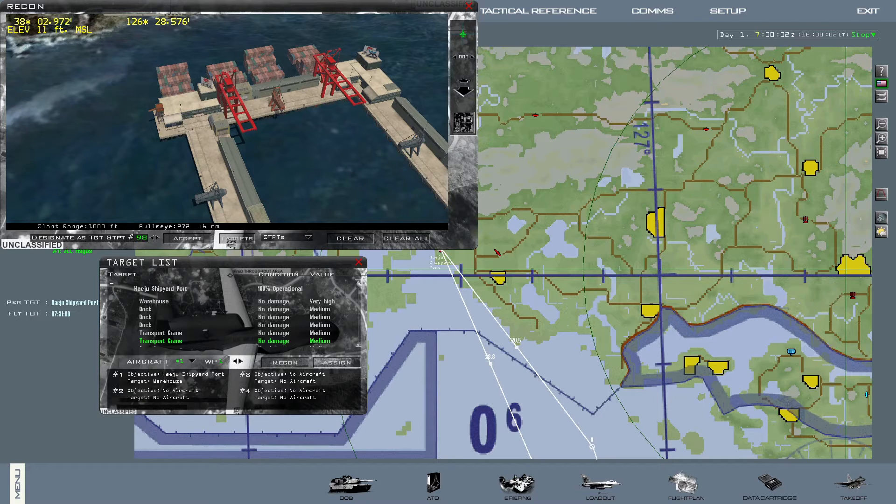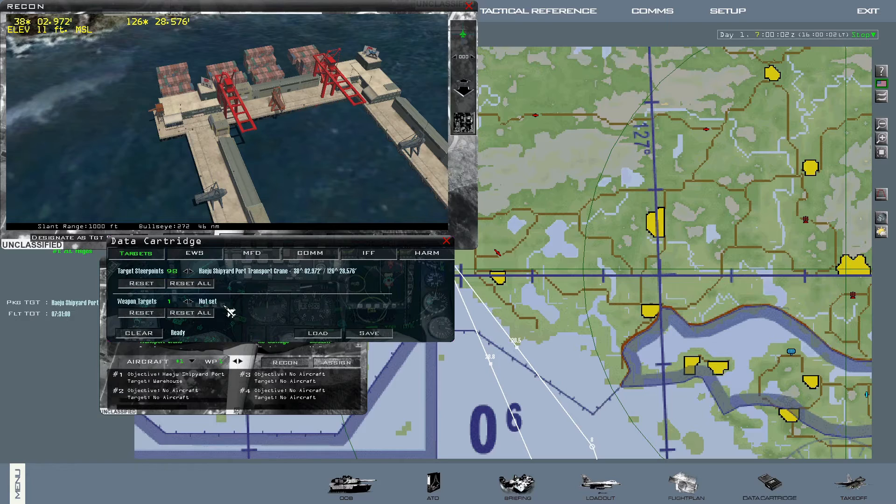Even on the target area steer point — in this case steer point 7 — I prefer to leave that as more of a reference point to my target area, and then reference my target steer points starting from 99 and decreasing. You can pick other steer point numbers if you prefer. After you are done assigning targets to steer points, click on data cartridge, then click on the target section, and cycle the target steer points to make sure you have the correct targets assigned. Once you are happy with your setup, click on save.